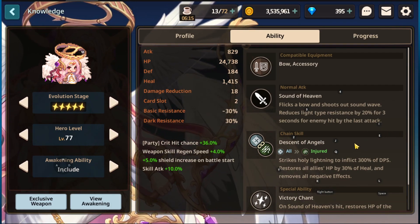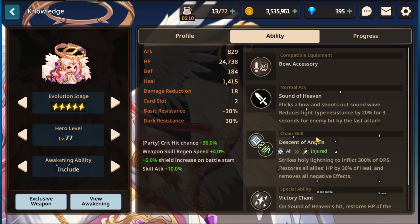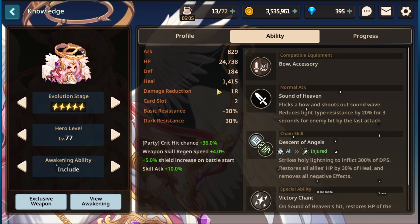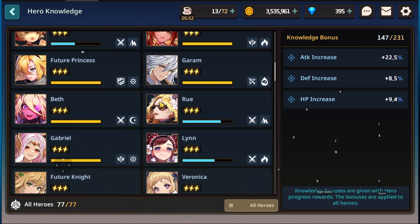Her EX weapon makes it so every attack will reduce it immediately, which over time in a DPS scenario, that's absolutely massive and almost uncomparable. So you really want to have the EX weapon for her. These are the kind of characters that I look for these effects, but if they're tied to the EX weapon, it almost makes their EX weapon absolutely mandatory to really get the full benefits of these characters. So if you're looking for characters that are quote unquote good value, or might not necessarily need the EX, these will not be those characters.